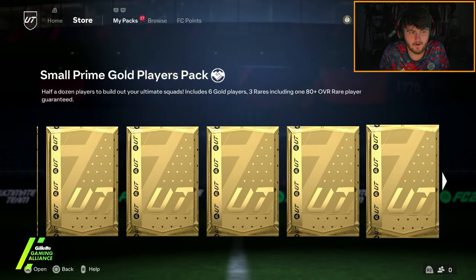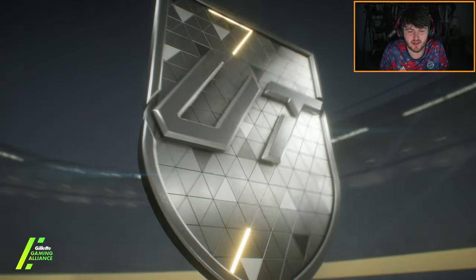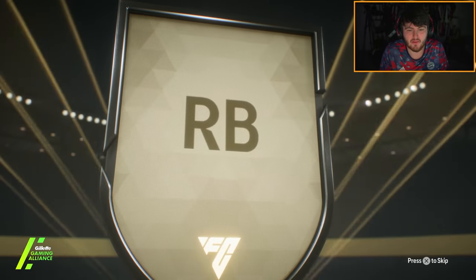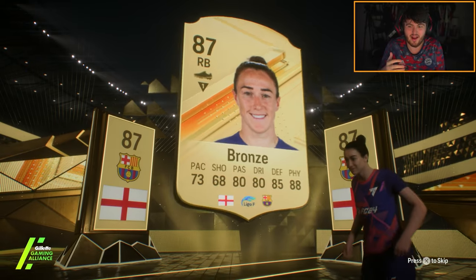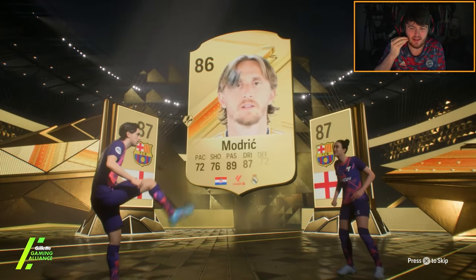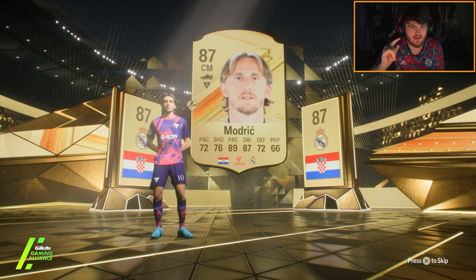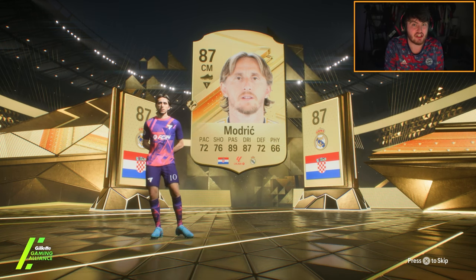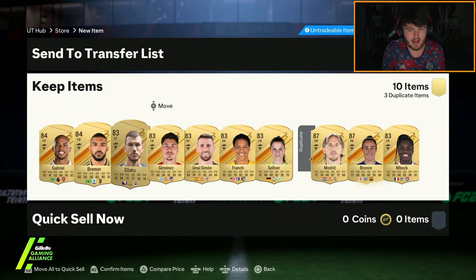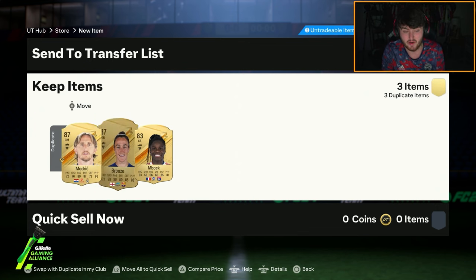We've had a lot of promos now where the top end cards just feel absolutely well and truly impossible to pack — pretty much since Team of the Year. It feels like there's like four or five good cards and then the rest are just not great. And you can pack all the rest, but you'll never touch that top four or five. And that's what it's felt like for the last five promos. So if you want to be generous, start giving us some nice cards in packs, up the pack weight a little bit. We do not get another fantasy out of those 83 times tens, but I think that was pretty successful on my second account.